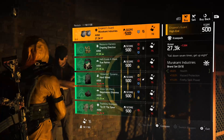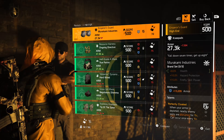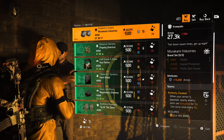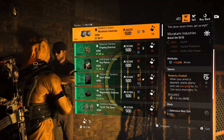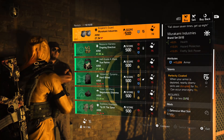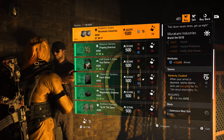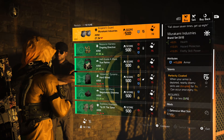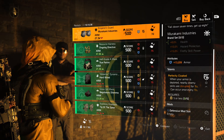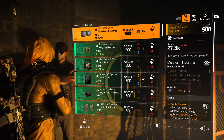He is selling the Emperor's Guard knee pads, this is your Murakami Industries named knee pads with Perfectly Cloaked. Base armor is at 27.3k, attribute 13,209 armor. The Perfectly Cloaked talent: when your armor is depleted, all nearby skills are disrupted for 15 seconds — striker hives, seeker mines, drones, fireflies, all disrupted. It can occur once every 15 seconds, and you only have to use five or less yellows so you can use this with Perfect Spotter. Also comes with a blue mod slot.